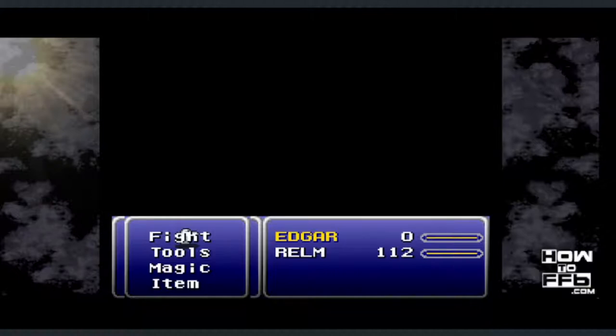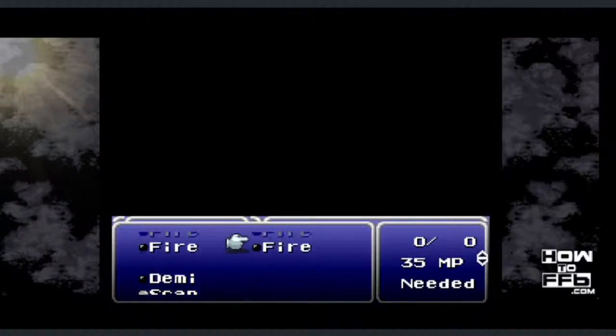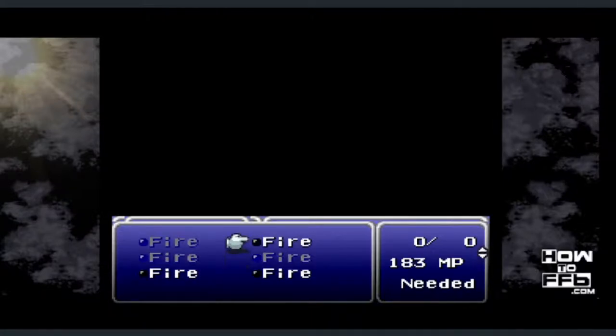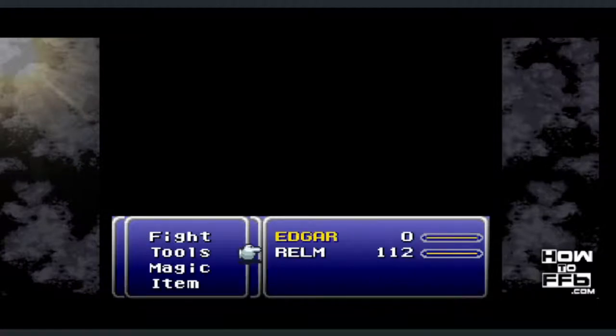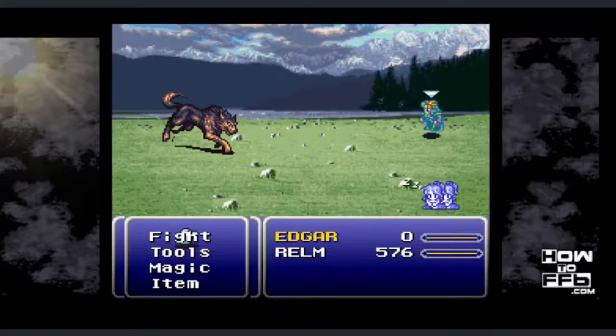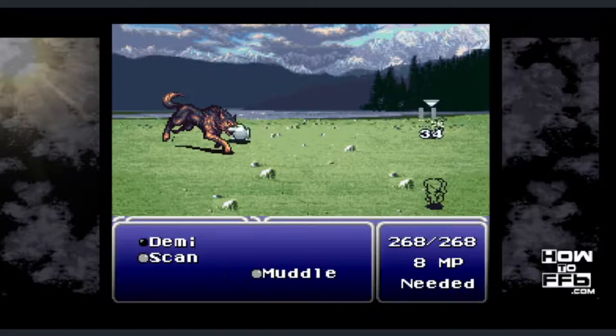Take a look at the Fight, Tools, Magic, and Item menu — it's now in a directional pad shape. The magic menu is over here on the right beside Realm's name. Inside, you'll see a bunch of spots have been overwritten. Edgar still has the Muddle spell, which is good because he'll need that next. When the game recovers, you'll see that Realm now looks like Terra again. Wait until Realm is ready and use Edgar to muddle her.